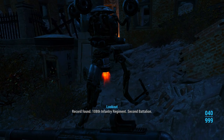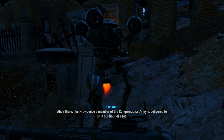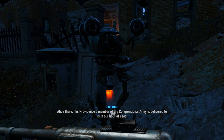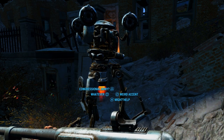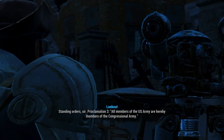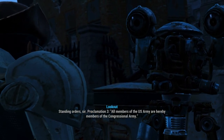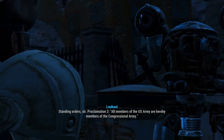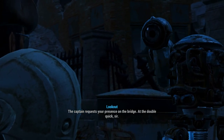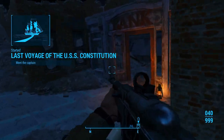Record found: 108th Infantry Regiment, 2nd Battalion. A robot greets us: 'Tis providence a member of the Congressional Army is delivered to us in our hour of need.' The player responds confused about the Congressional Army. The robot explains: 'Standing order, sir. Proclamation 3 — all members of the U.S. Army are hereby members of the Congressional Army. The Captain requests your presence on the bridge, at the double, sir.'